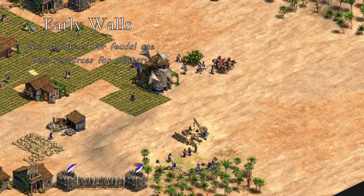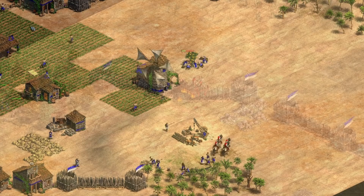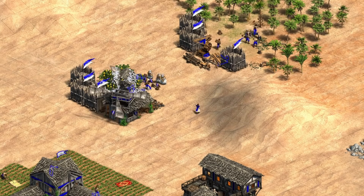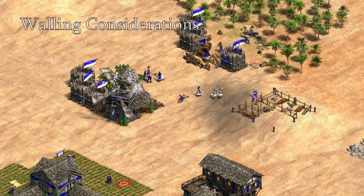It's a lot easier to macro when there aren't enemies running around your base. Walling too much too early will pretty much guarantee that your opponent will be the aggressor and you the defender. If you wall too late, your opponent might reach your walls before they're completed, which is the worst-case scenario because you've wasted resources on useless walls and maybe lost your walling villager. Knowing what factors to account for when planning your walls is the focus of this video.